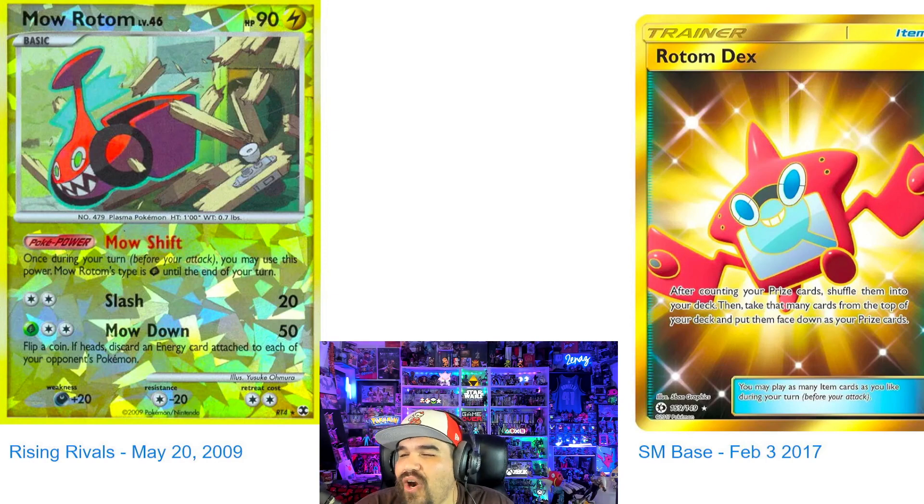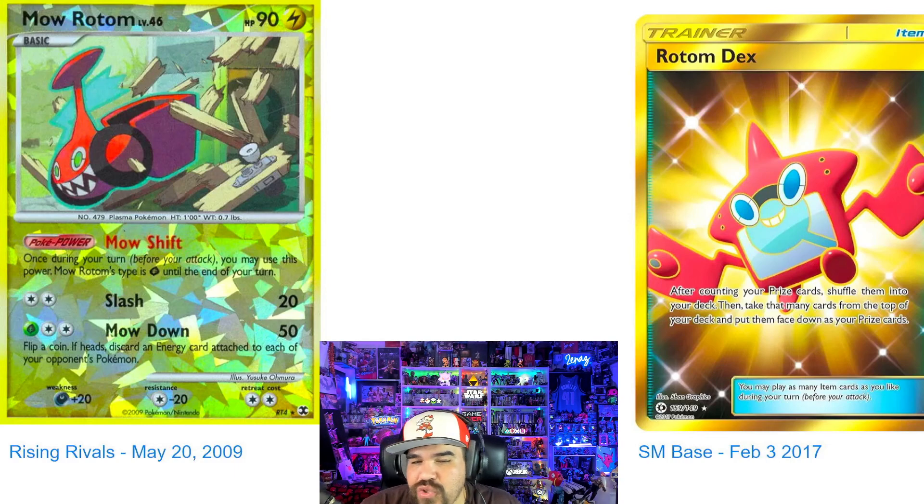And it's a Rotom card — may not be Rotom as a Pokemon, but it's our first top four that didn't make the top three cut — the first time we've had a Trainer included. Crimson Base, February 3rd, 2017.